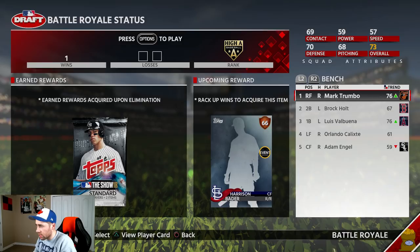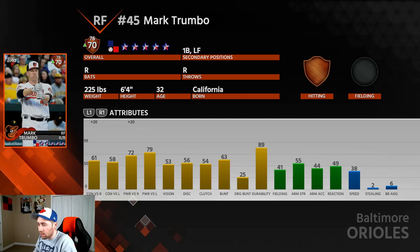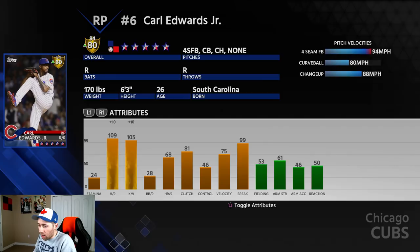Baez — his is still against righties. Steven Vogt, same thing. Trumbo has plus 20 contact and power versus righties. That is not bad. Carl Edwards Jr. already has amazing per nines without the inside edge.